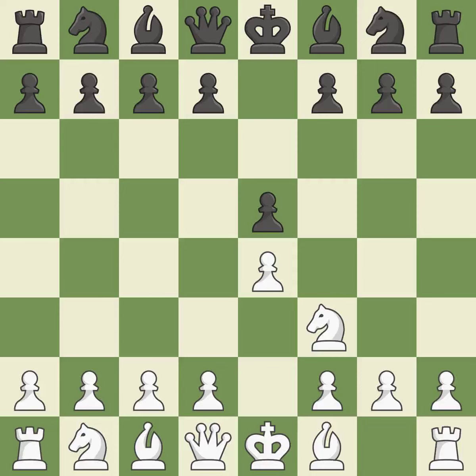The move Nf3 advances the knight toward the center, engages the e5 piece in combat, and sets up a castle. Nc6 defends the pawn on e5, advances the knight toward the center, and scans the d4 square. The Ruy Lopez opening develops the bishop to immediately attack the knight on c6, the lone defender of the e5 pawn.